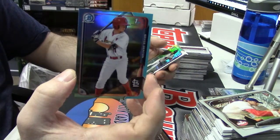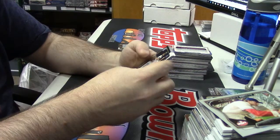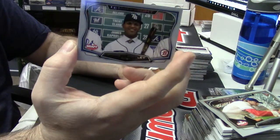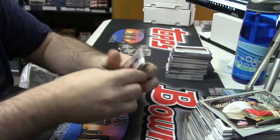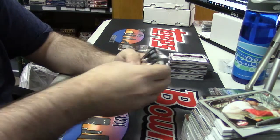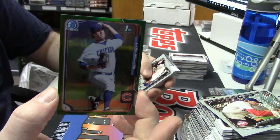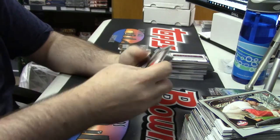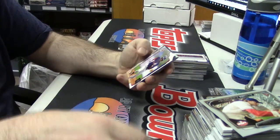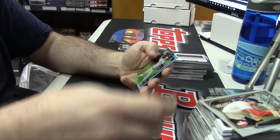Bryce Denton. I will make sure your UPS driver and/or postman has a hernia by the time this whole thing is over. Garrett Whitley Draft Night. Now you've got it — autos and numbered. Come on — Green Refractor, Ryan Kellogg, 11 out of 99. Ash Russell Royals. It was a Benintendi insert auto to 50. Brendan Rodgers Sky Blue.